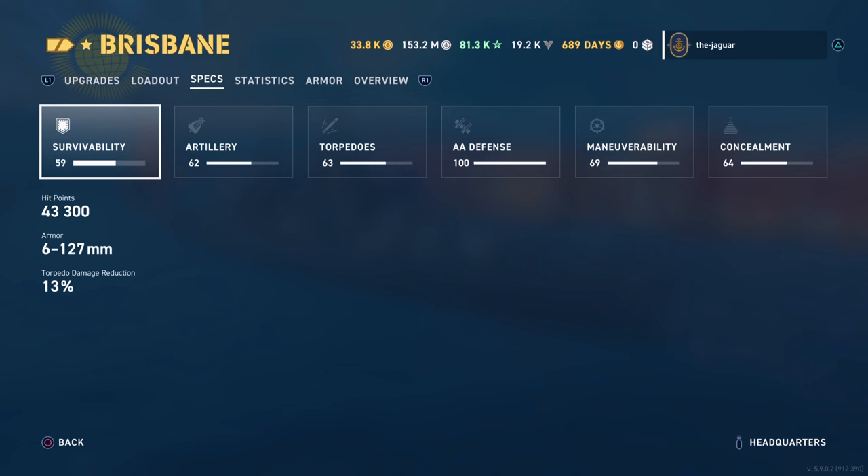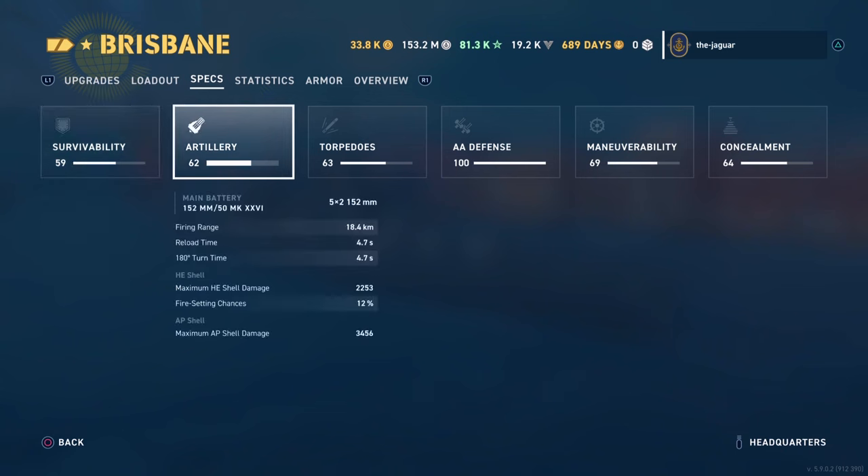Survivability: hit points are 43,300, armor is 6 to 127 millimeters, and there is no torpedo damage reduction. Artillery: you have 10 guns, reaching out to 18.4 kilometers with a 4.7-second reload and traverse time — both spectacular. HE shells have a maximum damage of 22,530 with a 12% chance of setting fire every 4.7 seconds. Armor-piercing has a maximum of 34,560, though these AP shells are not as potent as the Minotaur's.